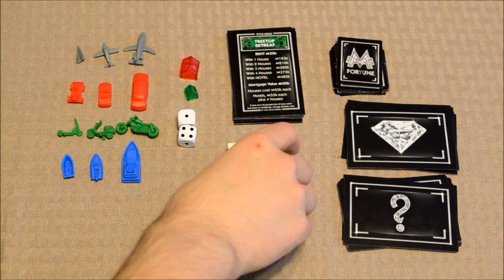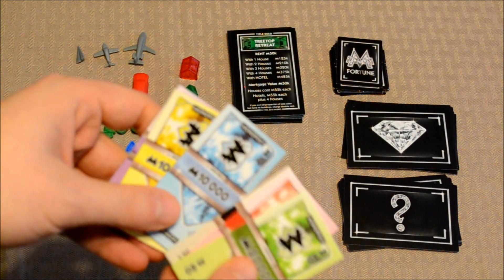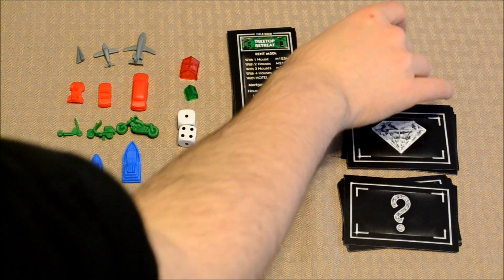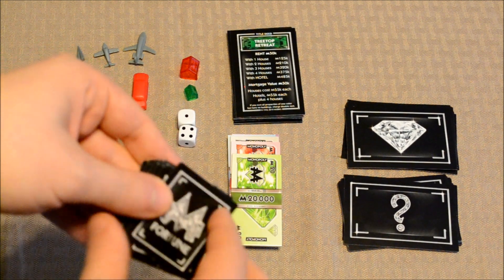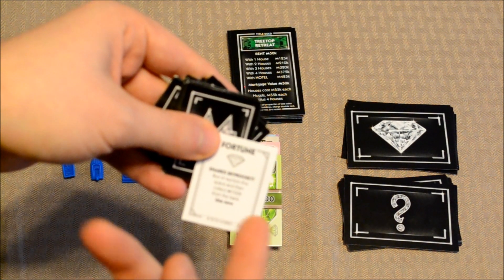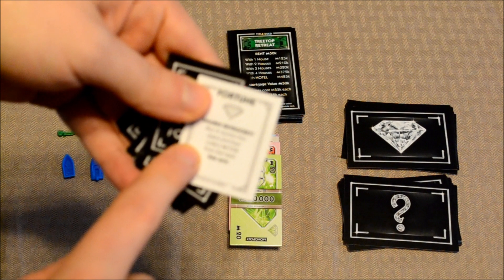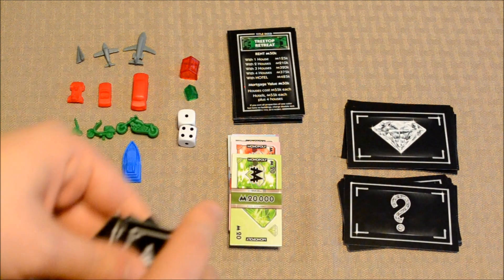Now instead of paper money in this game, you've got these cardboard tiles. There are six different denominations, and there are a bunch more in the box. Now beside that, you've got three little decks here. The deck along the top is probably the one that's newest to the brand as a whole — this is the Fortune deck. Basically one of these will be placed on each of the property spaces at the beginning of the game, and as players land on them, they'll simply follow the instructions. In this case: share skyrocket, buy or auction this space, and then collect 100k from the bank. Use now. This adds a little bit of variety to the game.